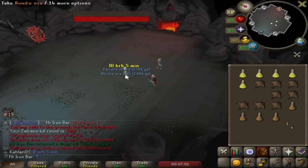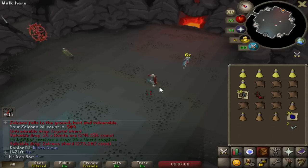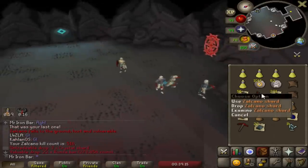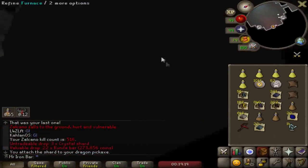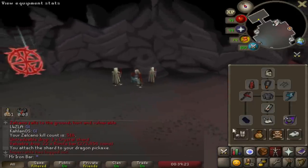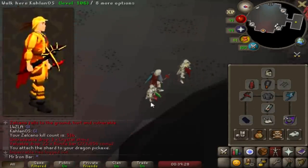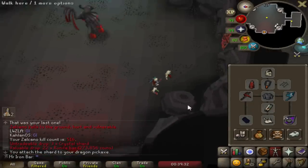I got a Volcanic Mine shard! You can put the Volcanic Mine shard into the dragon pickaxe - you can also revert it back whenever you want. I got like the ornament version. It looks so much like the original dragon pickaxe ornament from the original RuneScape.